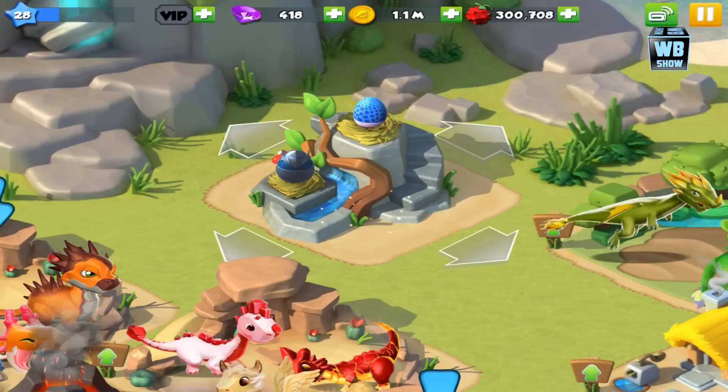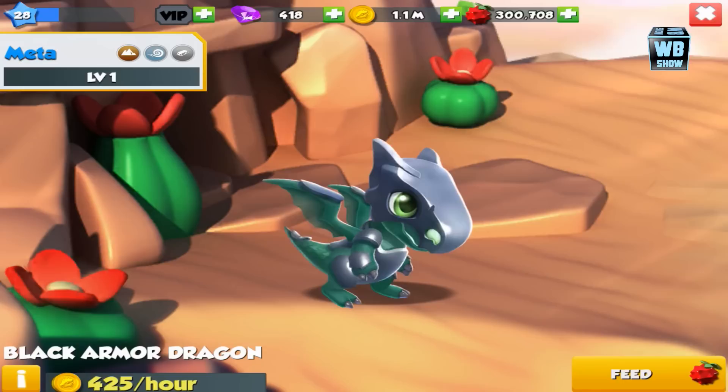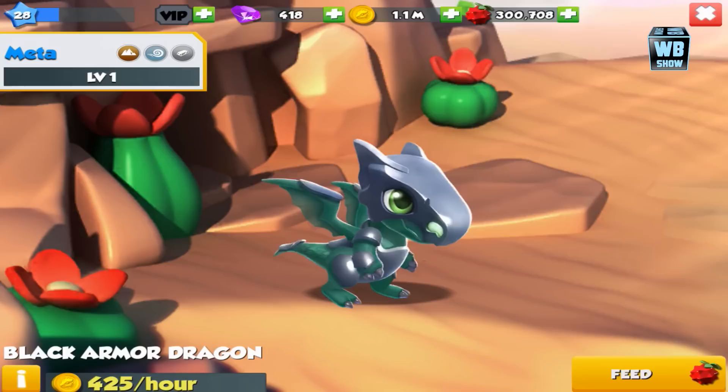I like this Black Armor Dragon. I like all dark, gloomy, doomy dragons. You'll notice the skin is dark green — it's definitely one of those villainous colors. I call it villainous because it looks like a villain. Anybody with green skin like that kind of reminds me of the Abomination from the Marvel Universe.